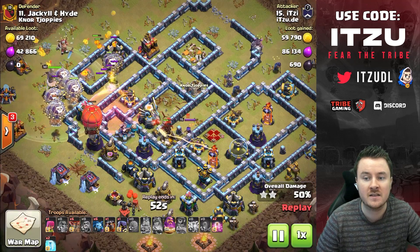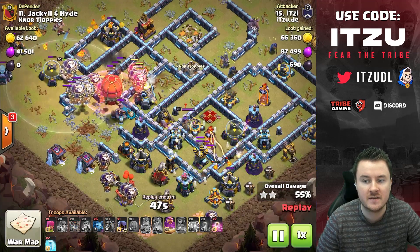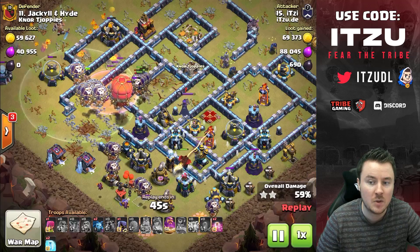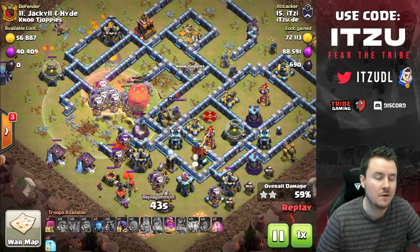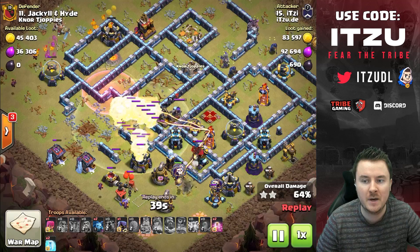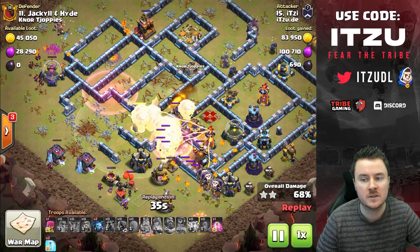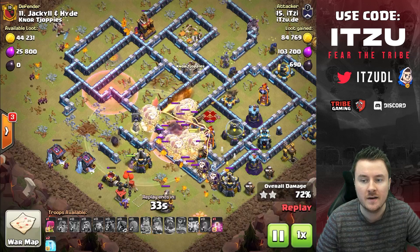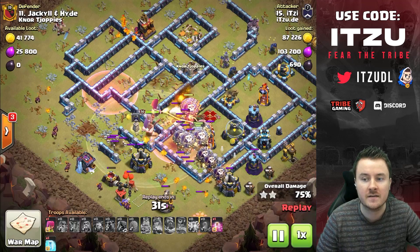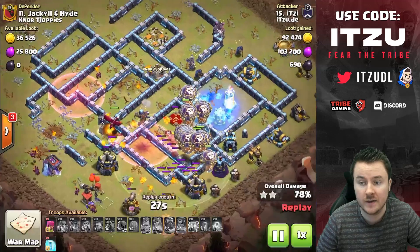I'm using the slammer to tank the scattershot since it's pretty annoying otherwise. Then just the lalo into the base, next lava hound for the bottom side, and a couple of cleanup troops. As the ground X-bow goes down, I use my headhunter. I have the warden ability in combination with the dragon already at the enemy queen, then the headhunter goes right as the X-bow falls.